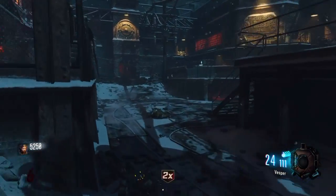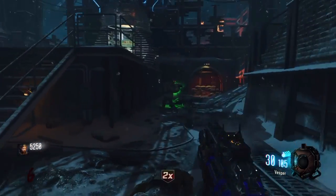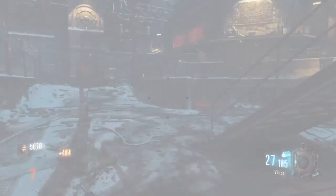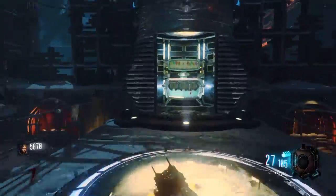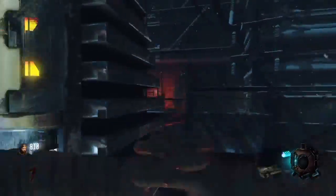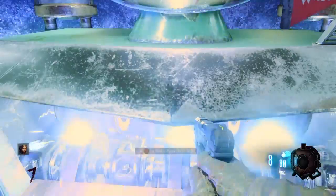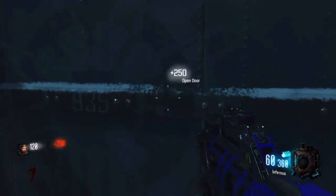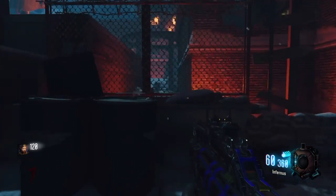What you want to do is get a Pack-a-Punch weapon, then use the door on the right in the starting room and open that up. It doesn't matter how you get into that area, but that's just how I get in because I start on the left side, not the right. You want to come to here.